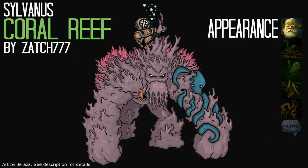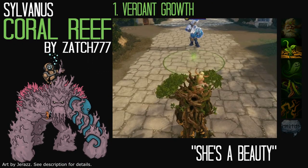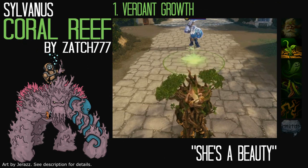In this concept, Grover would look like an underwater coral reef, with an octopus attached to him. Sylvanus would look like a deep sea diver, and the bird that flies around Grover would be a seahorse. Sylvanus would talk in an Australian accent, which is inspired by the diver from Finding Nemo. For Sylvanus' first ability, Verdant Growth, Grover would throw out a sea anemone.